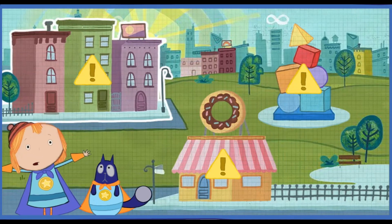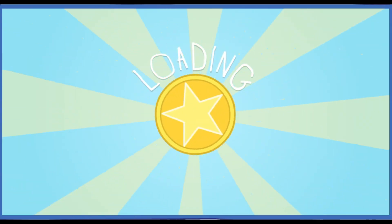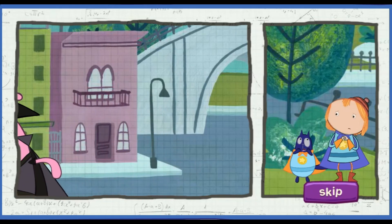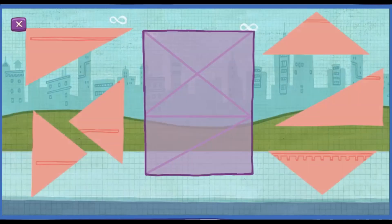Oh no! There's a big problem with those buildings! Triangulo is heading towards that building! This can't be good! Triangulo has totally triangulated this building! Put the pieces back together to fix it! Look at the shape of each piece, then put it in the empty spot that's the same shape!